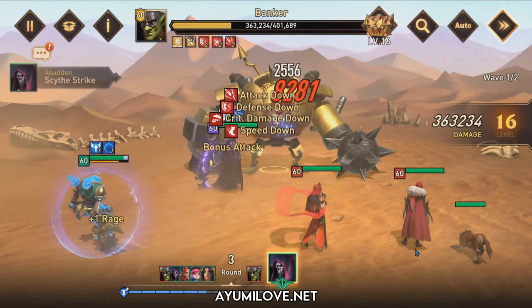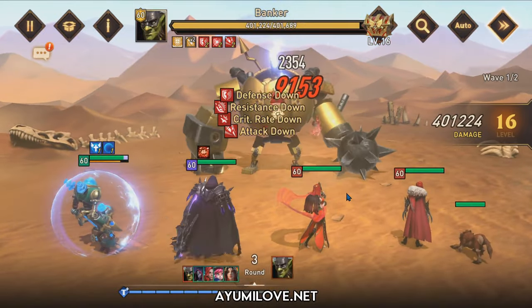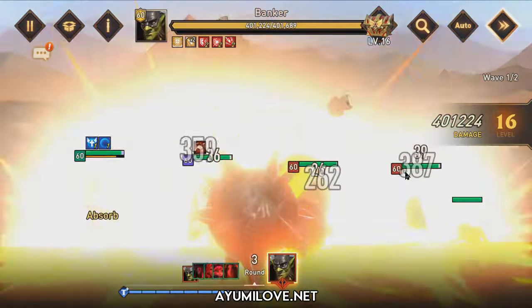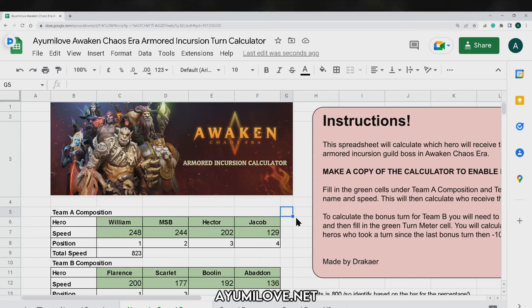For my main attacker, I'll use the Rage Aura to boost up his attack — it provides 30% additional attack. That's how the team works using speed down. Now let me show you the Excel spreadsheet on how I speed tune these heroes. This is the spreadsheet I shared earlier in my previous Cube Boss speed tuning guide, and I've already created 3 additional tabs with different scenarios.